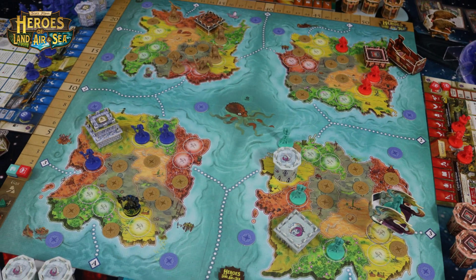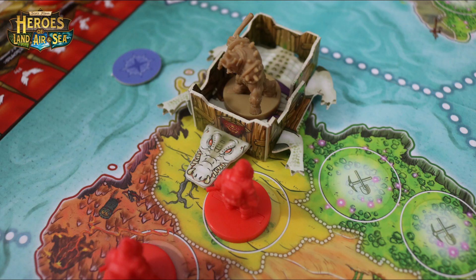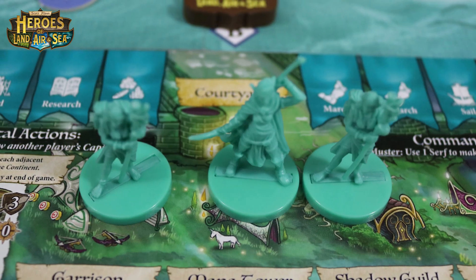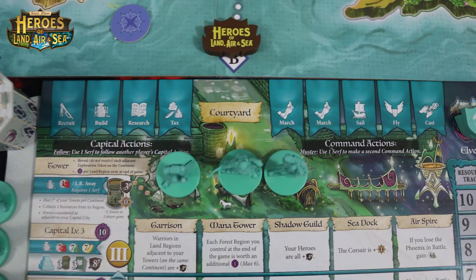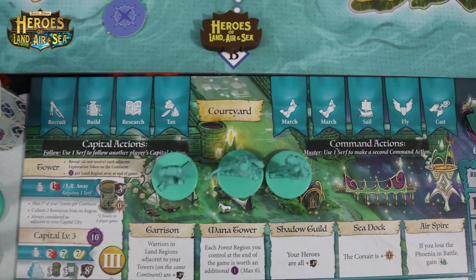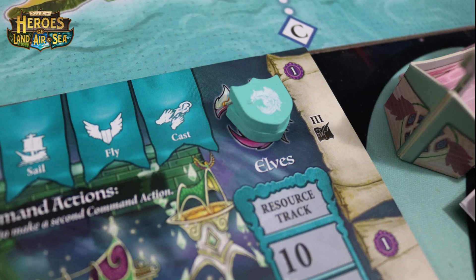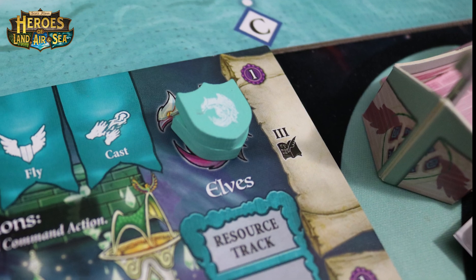Each player will choose and play one of the four fantasy races: the dwarves, the orcs, the humans, or the elves. Each player starts the game with two serfs and a warrior and they will take turns doing actions listed at the top of their player board. There will be two actions each round and then after everybody has done their two actions you'll collect resources.